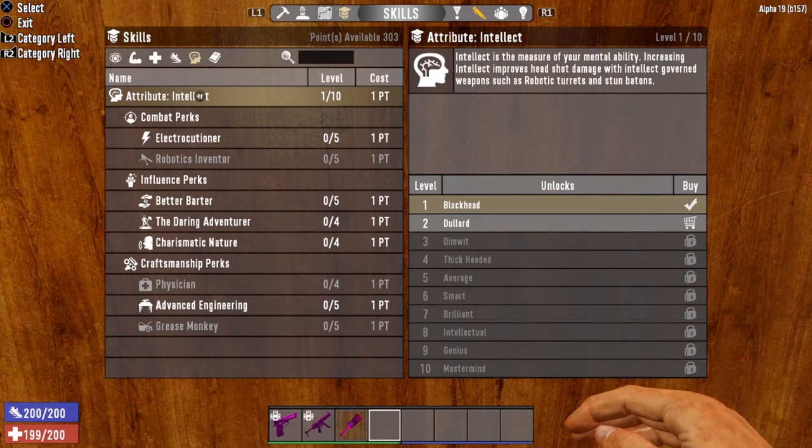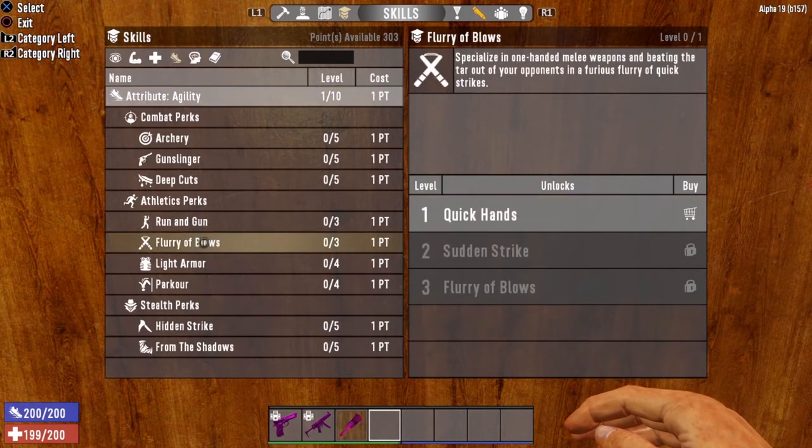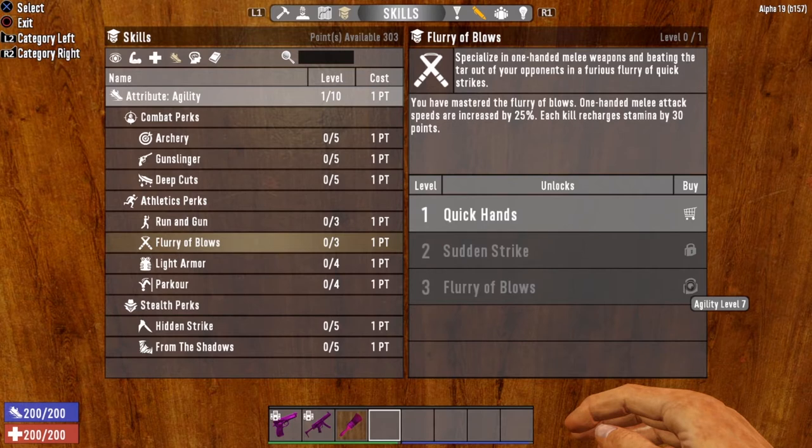There are a couple more perks that affect the Stunbaton. In the Agility tree we have Flurry of Blows — three levels. Level 1 opens at Agility level 1: one-handed melee attack speeds increased by 10%, and it applies to clubs, brawling, knives, machetes, and stun batons. Level 2 is Sudden Strike at Agility level 4: attack speed increased by 17%. Level 3, Flurry of Blows, opens at Agility level 7: attack speed increased by 25%, and each kill recharges stamina by 30 points — that is an awesome perk.